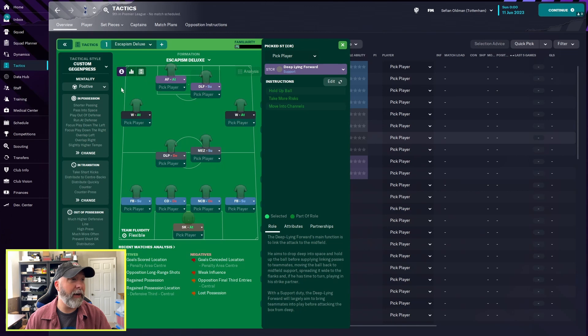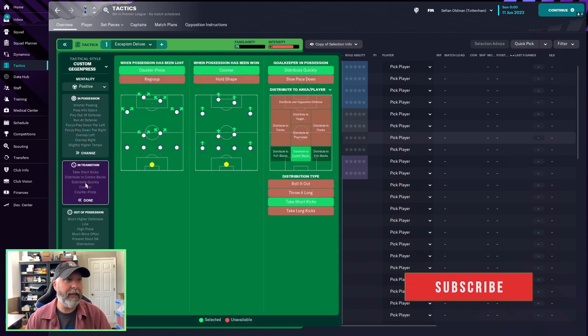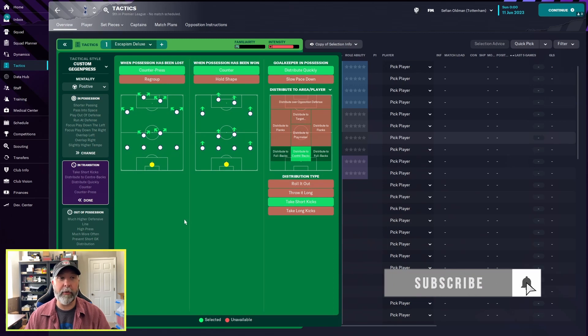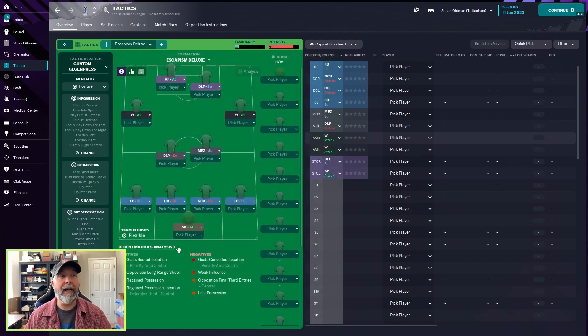It's a custom 'geggen press' with positive mentality. In possession: attacking, fairly wide approach, play fast into space, overlap left and right, focus play on the left and right, and play out of defense. Passing directness is shorter, tempo slightly higher, mixed crosses, run at defense. In transition: counter-press, counter, distribute quickly to center backs, short kicks. Out of possession: high press, much higher defensive line, trigger press much more often, and prevent short goalkeeper distribution.